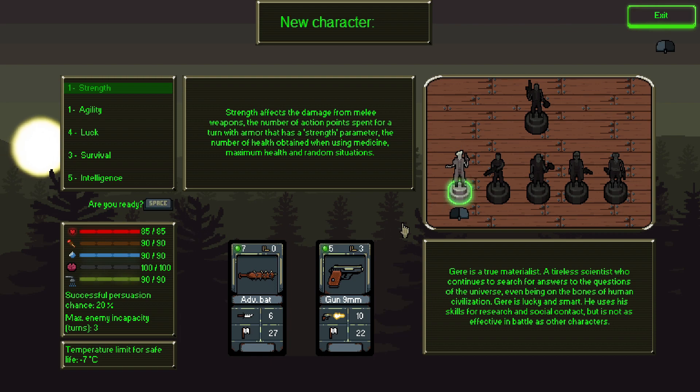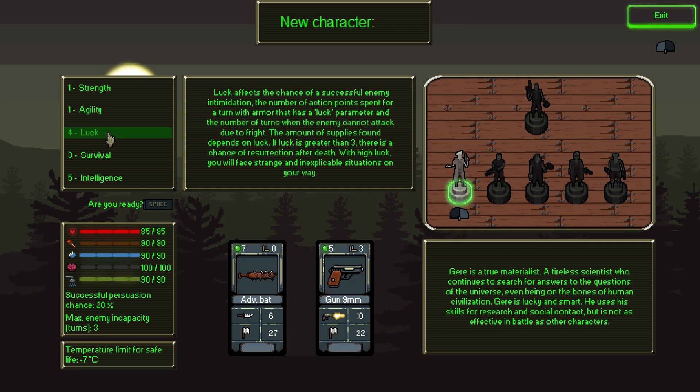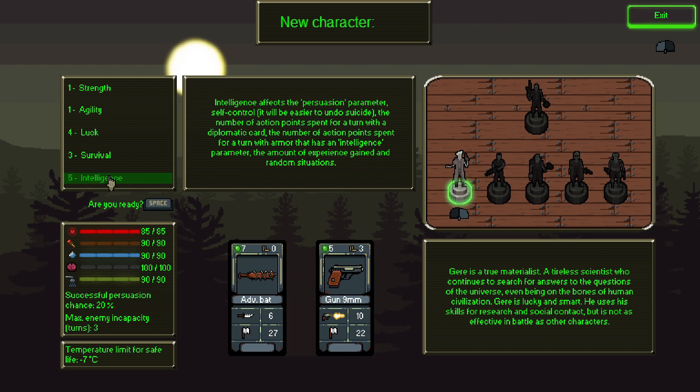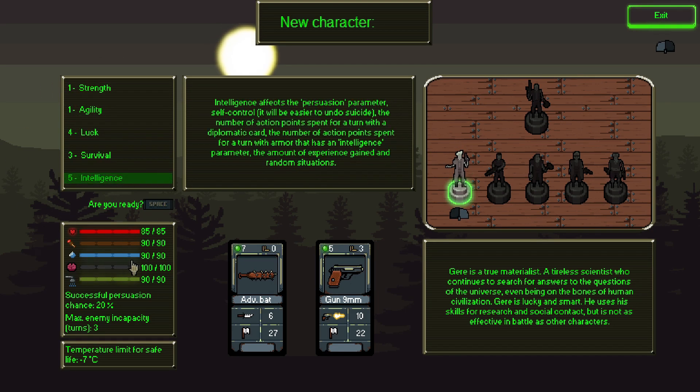I'm going to name him after one of my patrons — this is Andra. Strength affects damage from melee weapons. Agility affects the number of action points spent per turn with weapons that have the agility parameter, so different weapons are tied to different parameters. Luck affects the chance of successful enemy intimidation and how many supplies you get. Cyber and intelligence affect choices and persuasion. You also have indicators: health, hunger, thirst, mind, and hygiene — these affect your parameters and change depending on those indicator values.